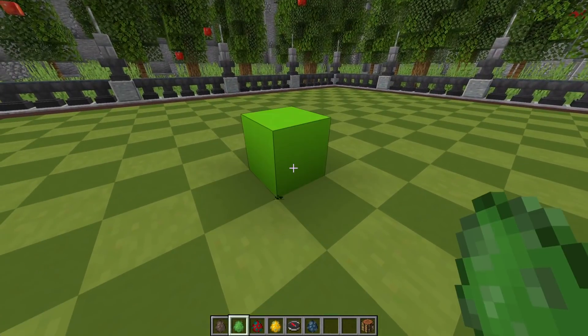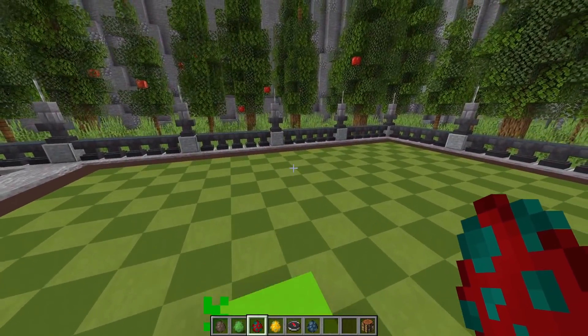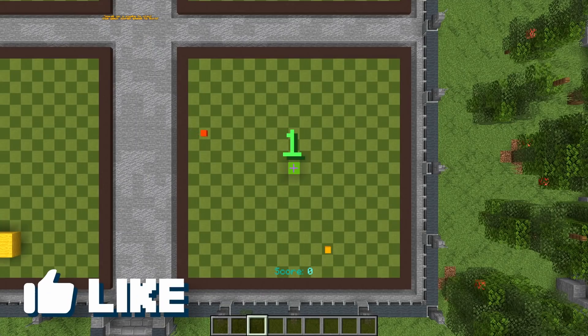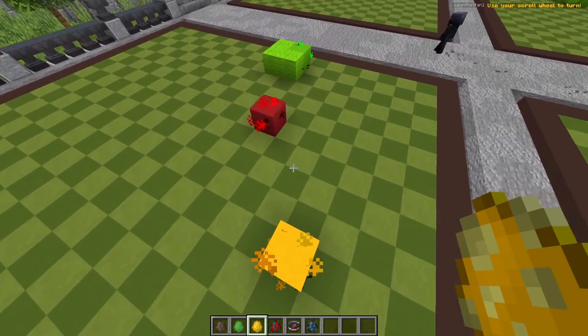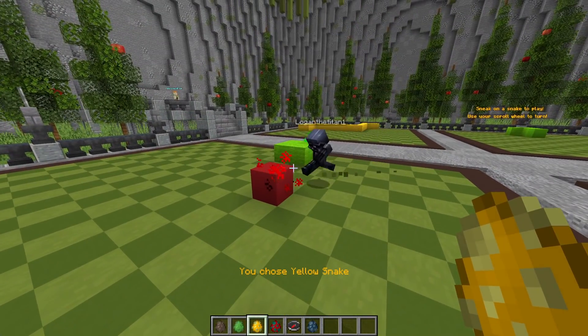I'll put a nice green snake right here on the board. As long as you only have one snake on the board, you can sneak on it and it will be considered a single player game. I can play this completely by myself and it will just calculate my score based on how long my snake is.